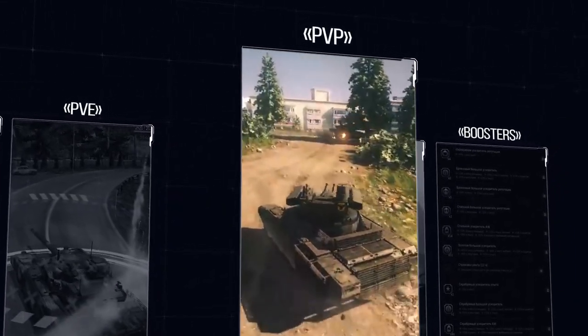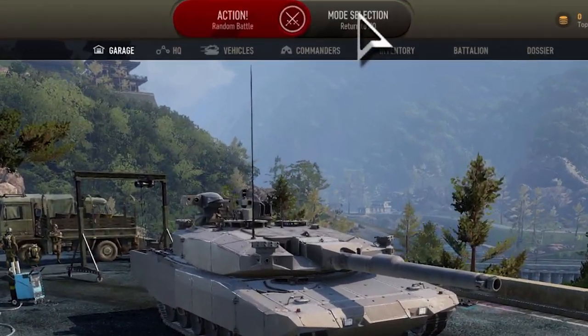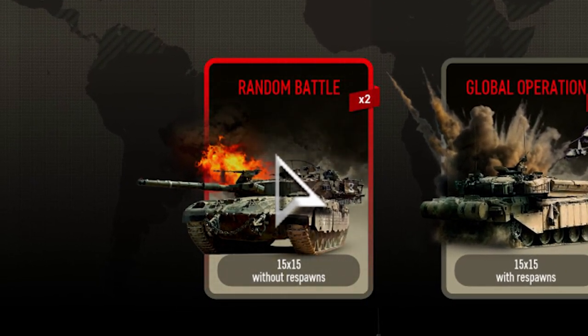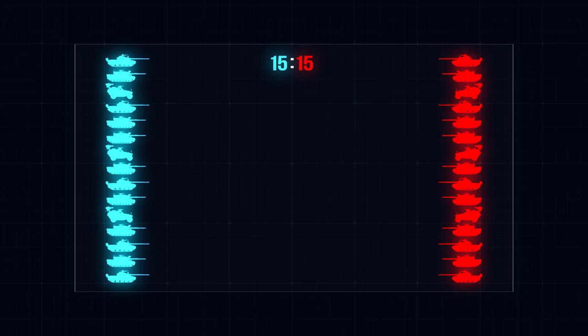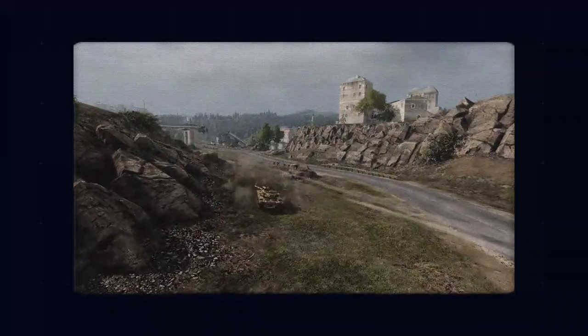Much like PvE, the player versus player modes consist of two basic modes and one endgame mode for advanced players. The basic PvP mode is called Random Battles. In it, two teams of 15 players fight each other until one of two victory conditions is met — the battle ends either when one of the teams is entirely wiped out or with a base capture.